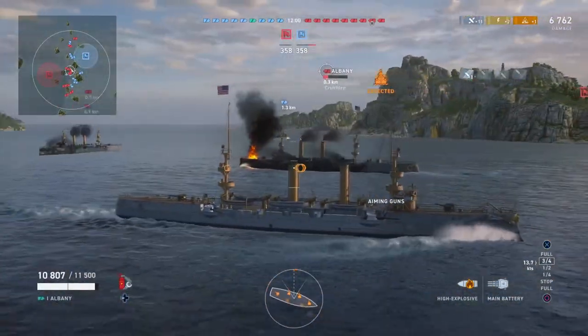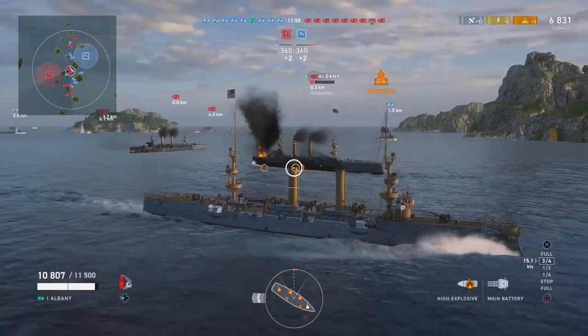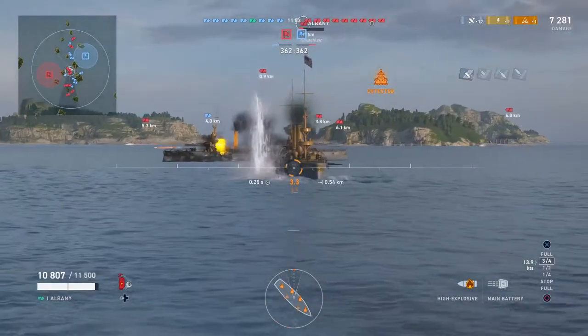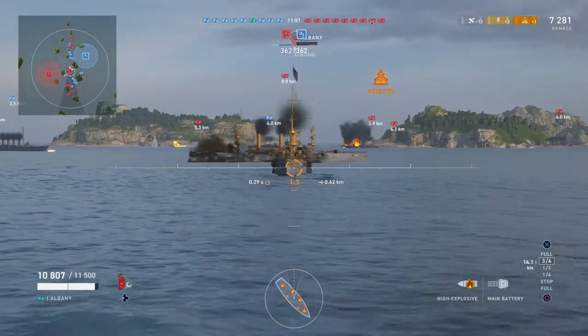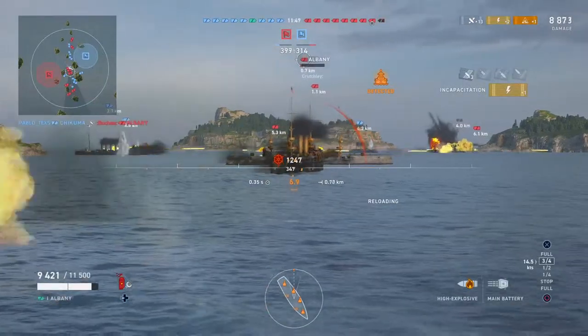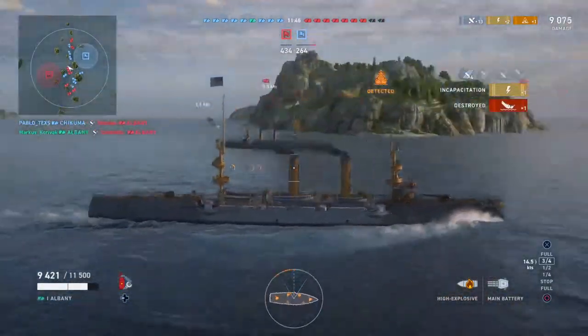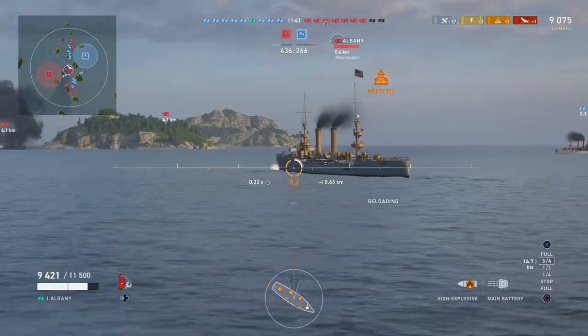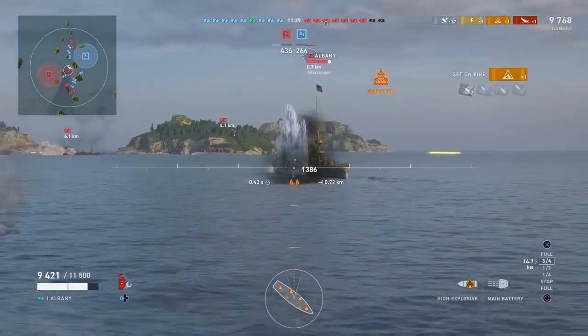So at this close range you can see how the guns are having a really hard time keeping up — that's the turret traverse not keeping up with our speed across our opponent, as the two of us at very close range are moving in opposite directions. But once we get a little bit further out, our guns can keep up again, and we get a kill.